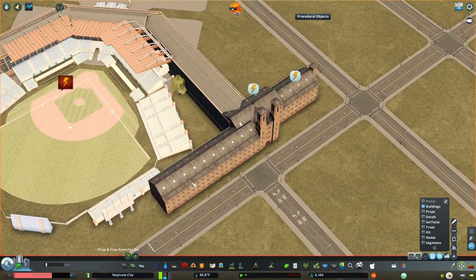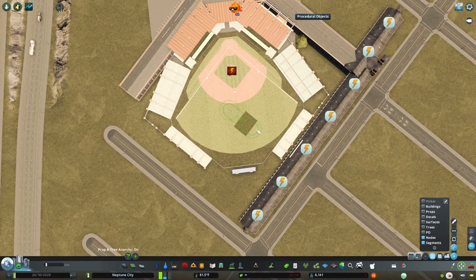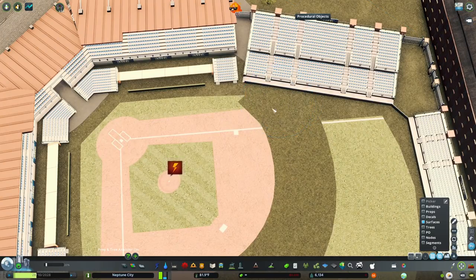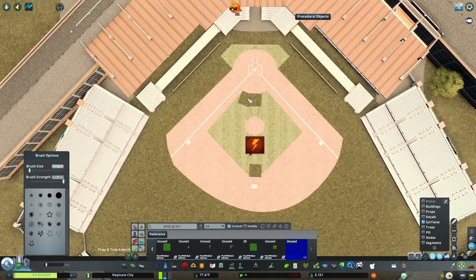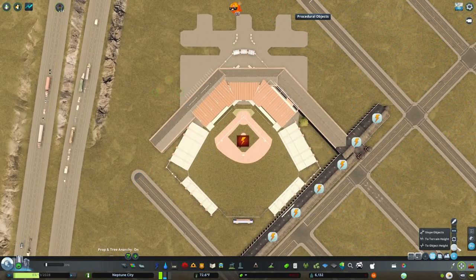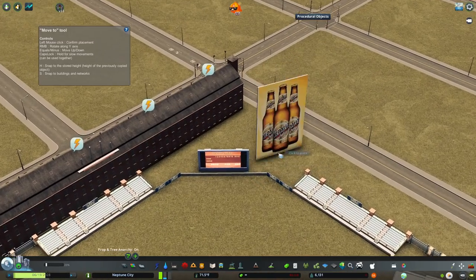I've always been really interested in older ballparks, especially the way they fit into cities. Fenway Park in Boston is so interesting because it fits within a certain set of blocks — they had to build the stadium around the shape they had. Baseball, for some reason, allows you to fudge it a little bit. Fenway is famously long on one side of the outfield and short on the other, so they put a huge wall on the short side.